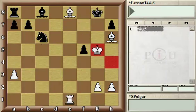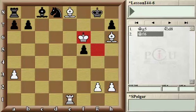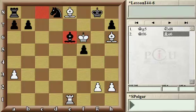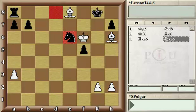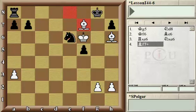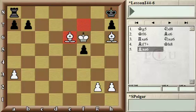Let's go back. After king g5, knight d8, another option is king f6, trying to give up the bishop and knight for a rook. The problem is, after rook takes bishop and knight takes, white can do better than king takes knight. White will play bishop f7 check, king h8, and then bishop takes knight. Now again the black king is stuck in the corner with an unavoidable checkmate of bishop g7.